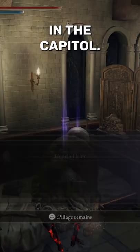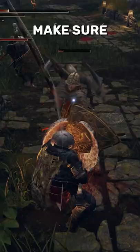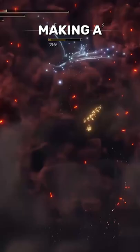The armor sits in the Lower Capital, Church Grace in the capital, and you get the Ground Slam Ash of War by killing a Scarab in this area right here. Make sure to follow or subscribe because I'm going to be making a brand new OP meta build tomorrow.